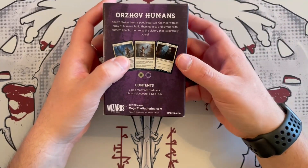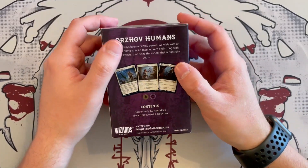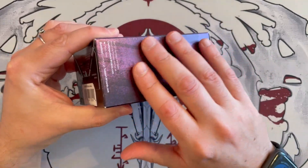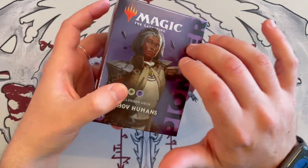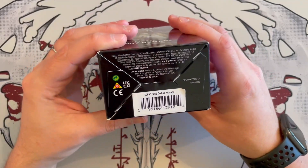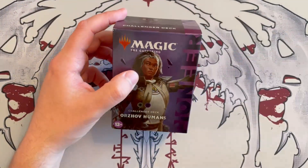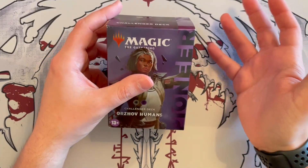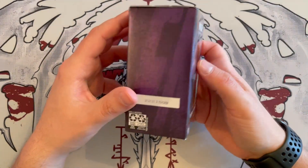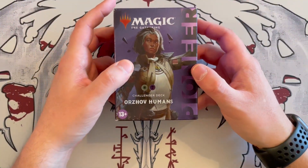You get the 60-card deck, a 15-card sideboard, and a deck box. You get basically everything you need, including the sideboard and a little introduction. The box is shiny and interesting — it has a little bit of texture and a patina around the Magic the Gathering logo. WOTC has gone out of their way to make the boxes look really nice and fancy, and this one was made in Japan. You can get these boxes for around 40 to 50 pounds depending on where you buy. It's likely they've sold out at local game stores since these are 2022, but you can still find them online or from resellers.